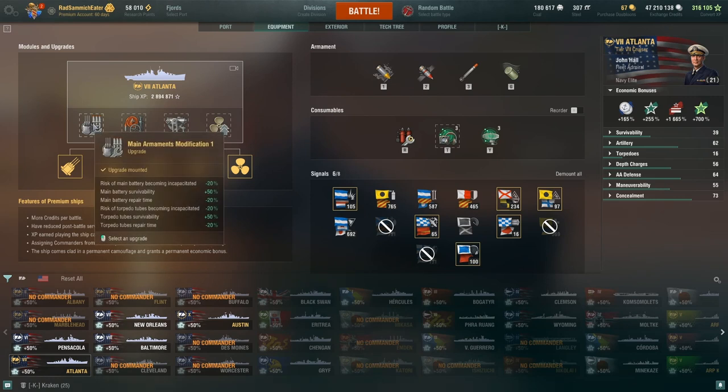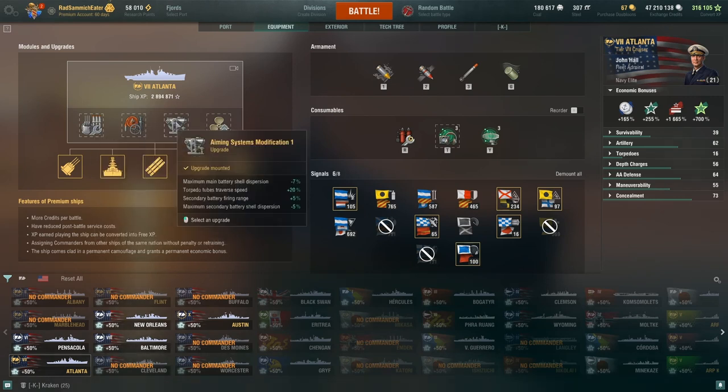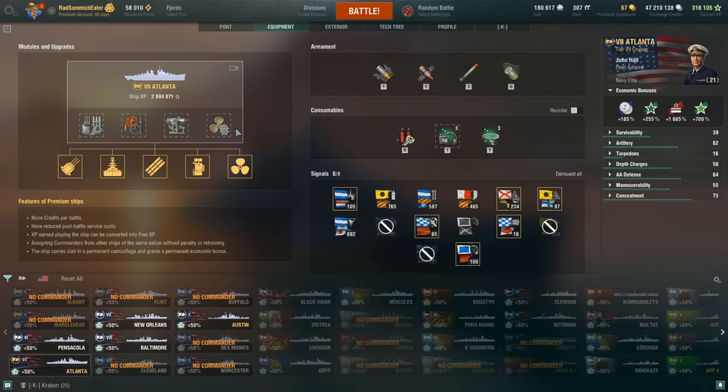Starting with Main Armaments Mod 1, or Damage Control System Mod 1, Aiming Systems Mod 1, and Propulsion Mod 1. I choose Propulsion Mod for the island play, honestly. You are going to be juking back and forth, kind of like tucking yourself into an island, backing up, going forward, using it to break line of sight, also to get out of smokescreens faster.